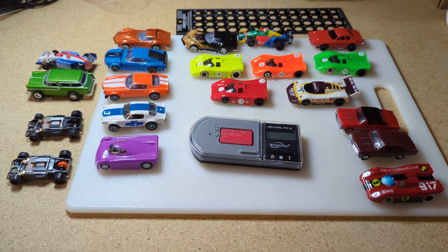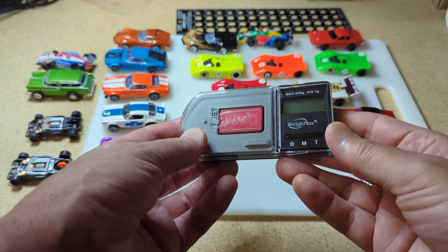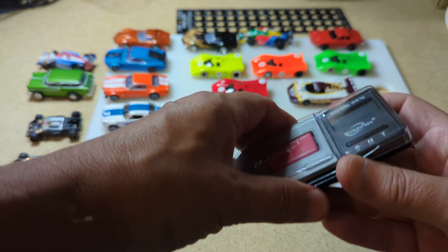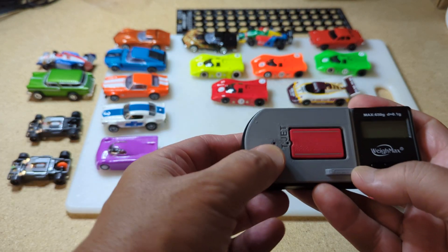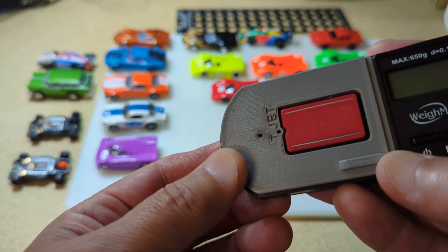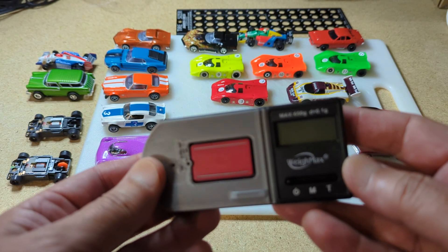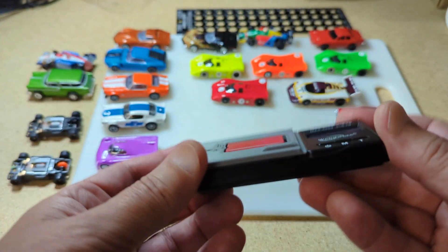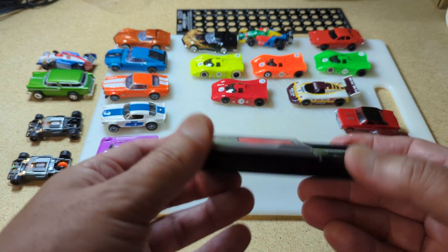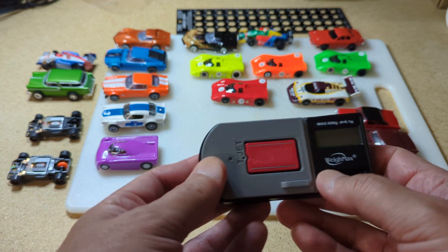Hey guys, Mark here again. So I was just playing around with this downforce meter that I bought a while ago. It says Waymax. I bought this off eBay — it is for HO slot cars. It has two different pinholes, so pretty much all your cars are going to go in there other than your T-Jet type cars. This was $45 plus $5 shipping, so it cost me $50. A little bit pricey, but it is a cool tool to have.